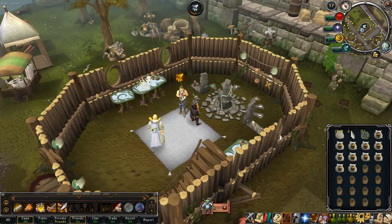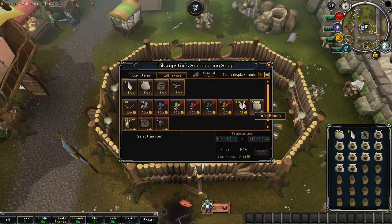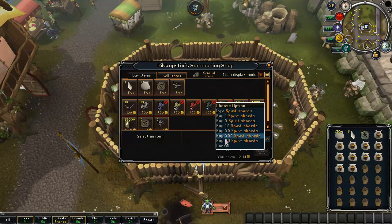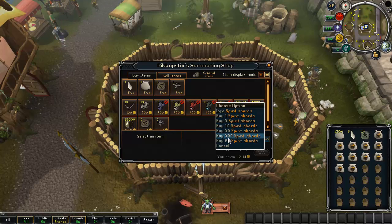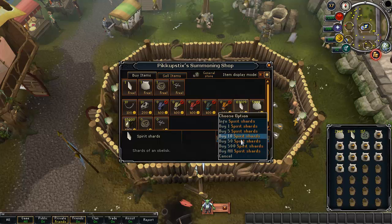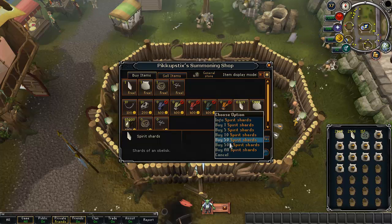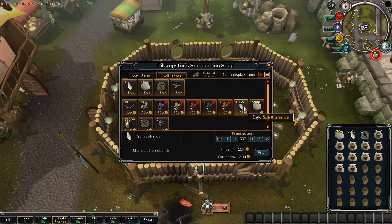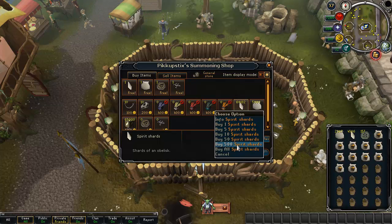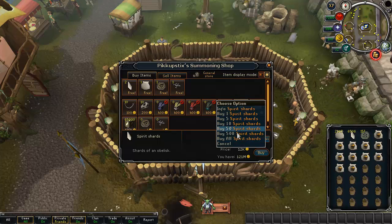I should have brought a lot more spirit shards — I didn't realise how many I'd need. Let's keep buying 500 at a time. I'm probably just going to keep summoning for a while. I need a break from melee, so I'll just chill here and summon. I'll come back to you guys when I run out of charms or hit a decent level — not too sure what I'm aiming for yet.